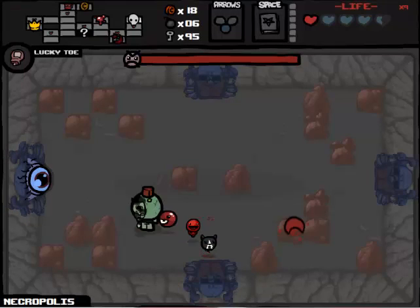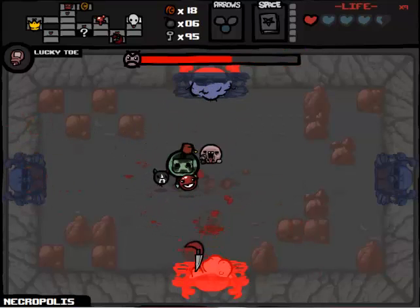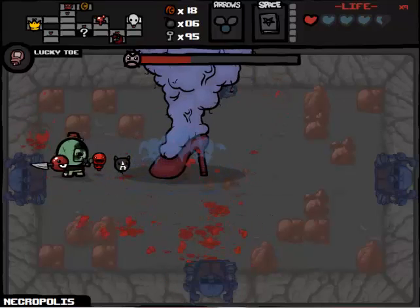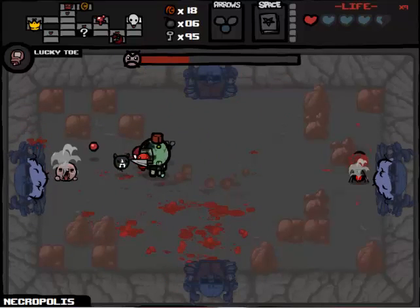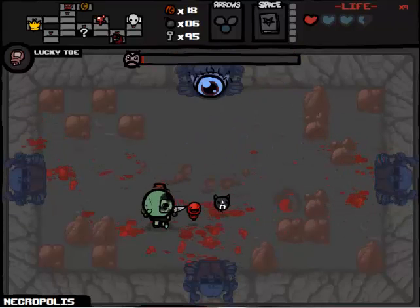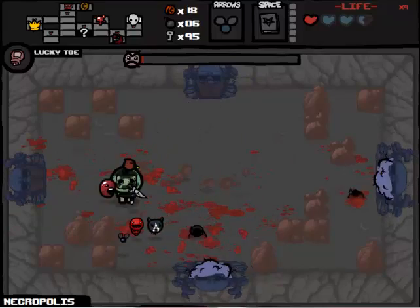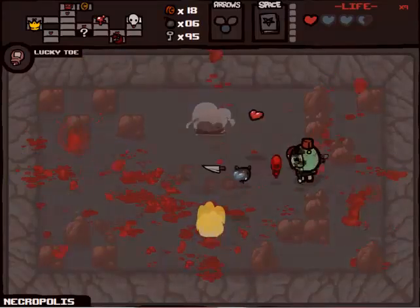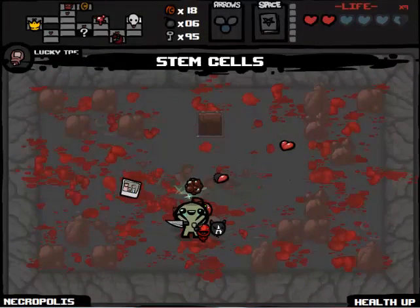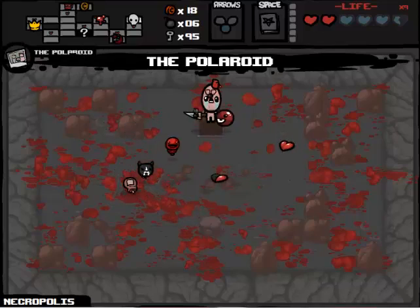We're fighting the champion version of Mom. But we did like a quarter of Mom's health right off the bat. Just watch out - there we go, just gotta watch the next... I don't like the monster she spawned where she spawned - get out of the middle! There we go. So we get a spirit heart, we get an HP upgrade - which we'll take. We'll get the Polaroid - which we'll take. And now we head down.